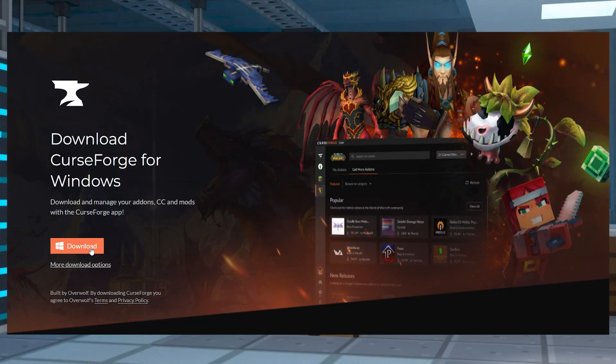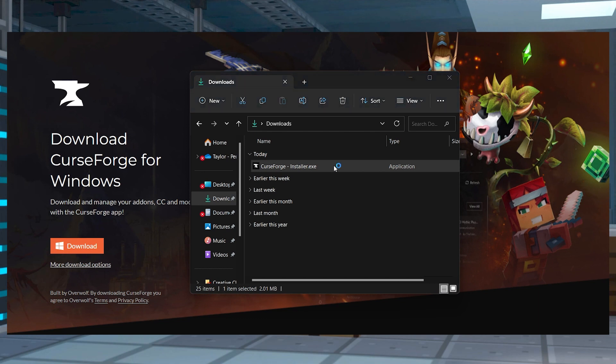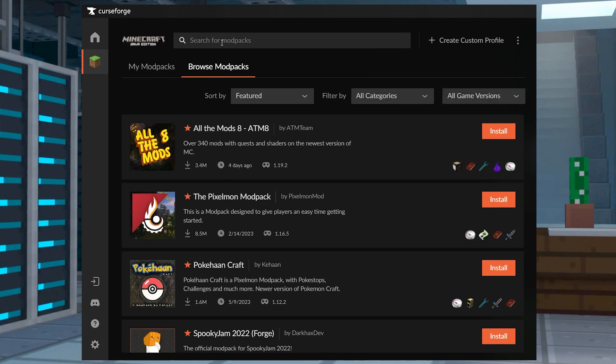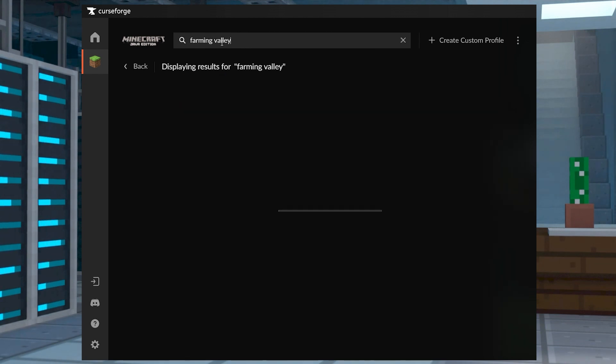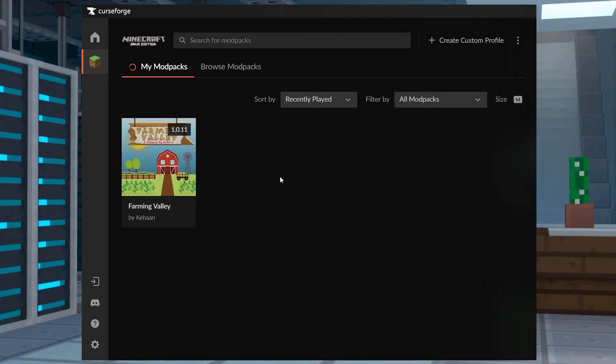Head to CurseForge and press download for your operating system, then save and open this file to begin the installation. Once it's finished, run the launcher and enter Browse Mod Packs in the menu, then type in Farming Valley in the search bar and press install when you find it. Wait for all of the files to download, then click play from the My Mod Pack section to load the pack.